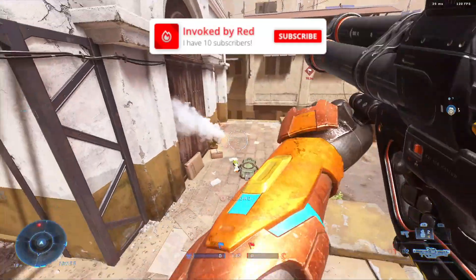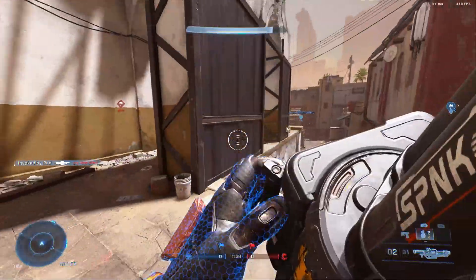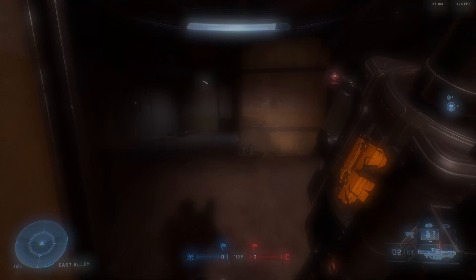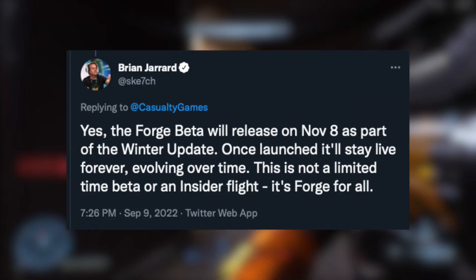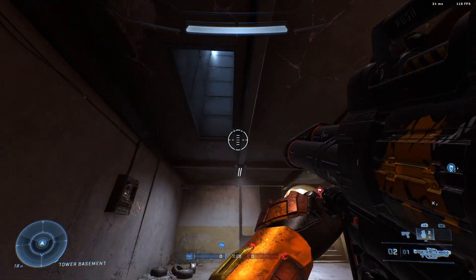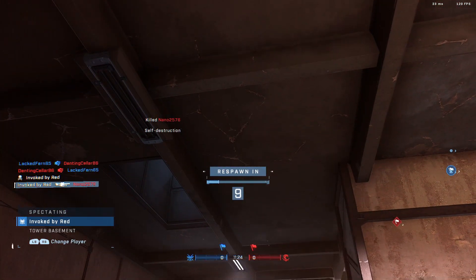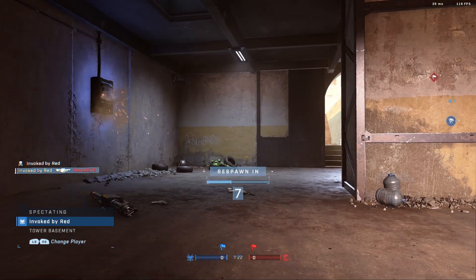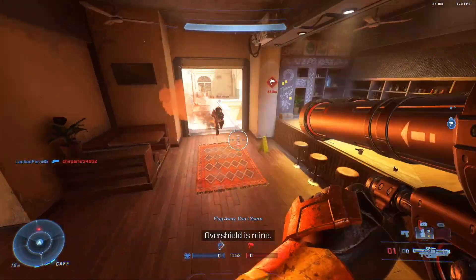First of all, we've had some really great news about Forge coming to Infinite as part of the Winter Update. Community Manager Sketch tweeted the other day that Forge will not be releasing as a beta that will be live for a few days or weeks. Instead, it will launch in a beta-like state and be a permanent fixture within the game. This makes me think of how 343 launched Infinite's multiplayer in November last year — it was labelled as a beta but was basically a full release, so some really good news to begin with.